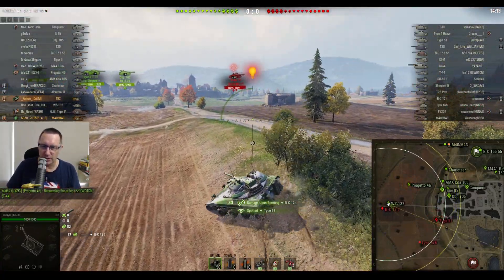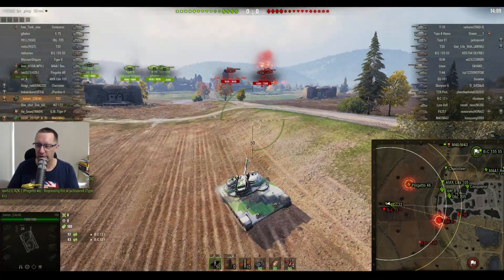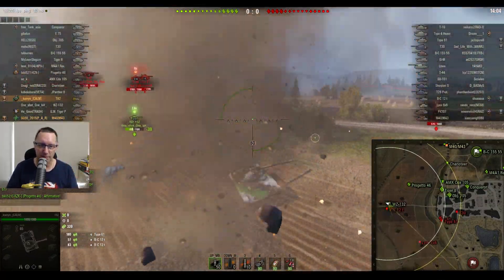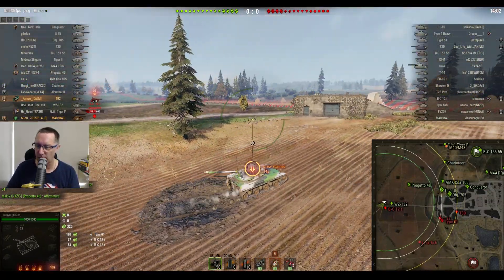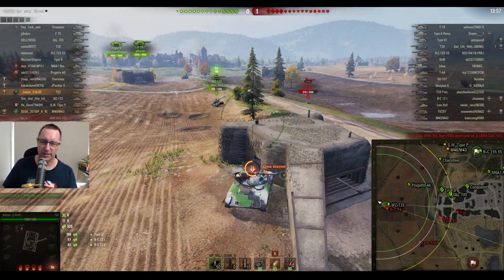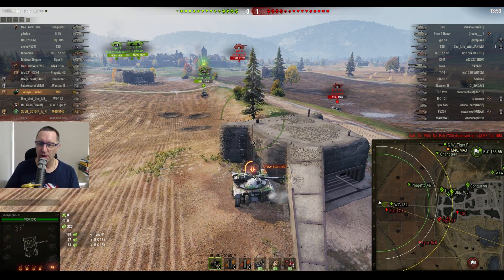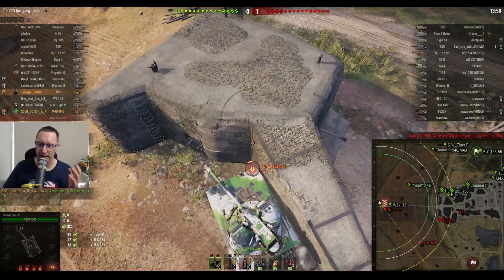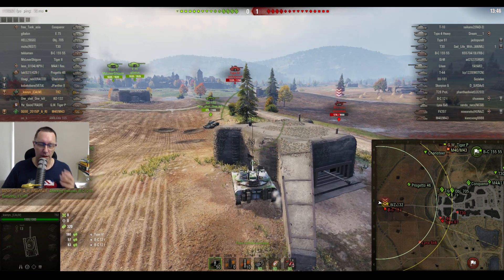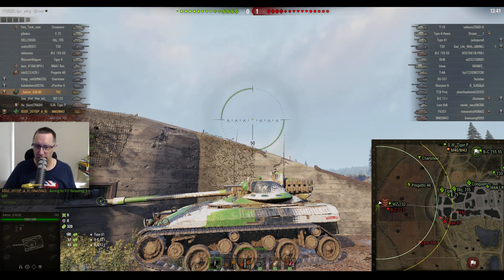I'll put a link in the description as long as I remember. Kanyan from CalmClan — he's been in support of this channel for a long, long time, and he's sent me some absolutely fantastic replays. Today's replay is no exception. The T92 Tier 8 Premium American light tank is often regarded as probably one of the not-so-strong premium tanks in the game. It's got a rear turret on the back of an oddly-shaped hull — almost looks like a tank destroyer, but it's a light tank.